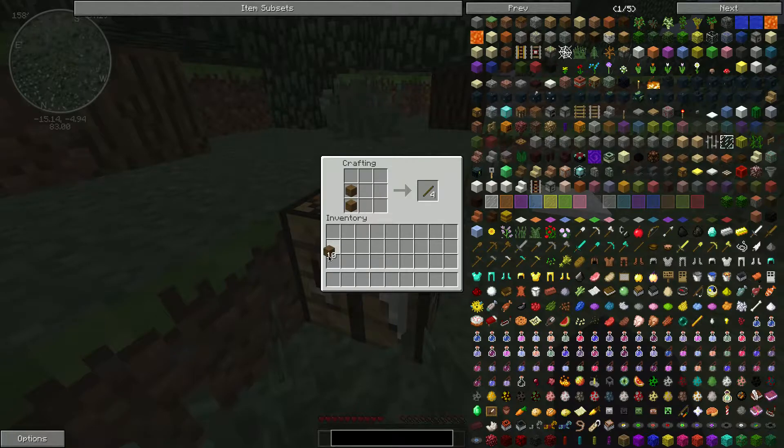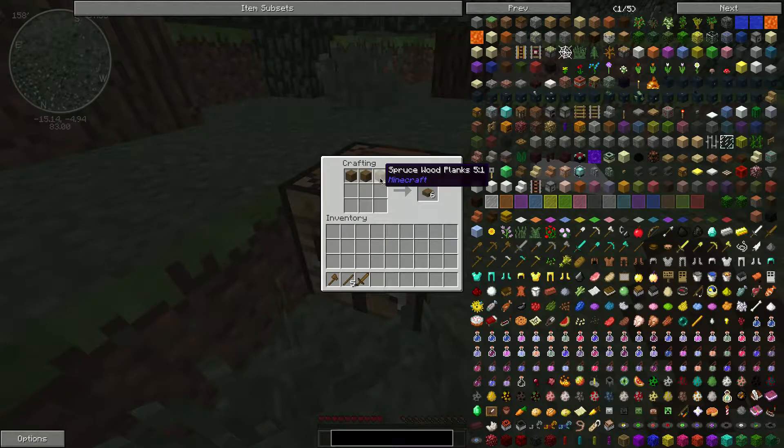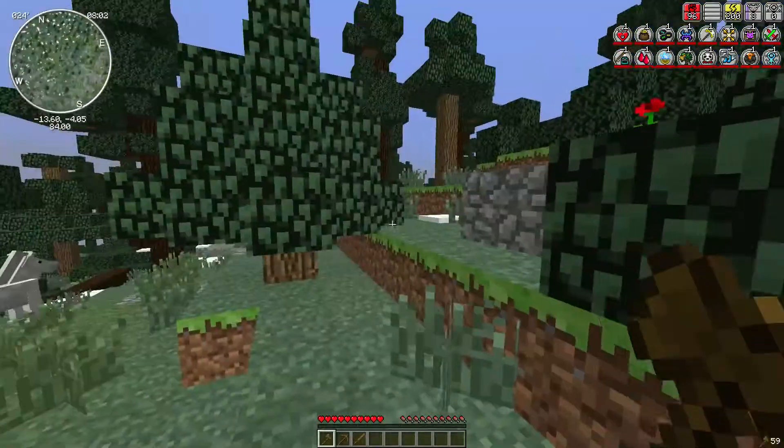I'm gonna go ahead and make some sticky poos. The first thing I need is an axe so I can get some more wood. I definitely need a sword, because if I don't get a sword things will kick my ass. I might as well make a pickaxe as well just in case. Alright, so now I'm gonna continue.